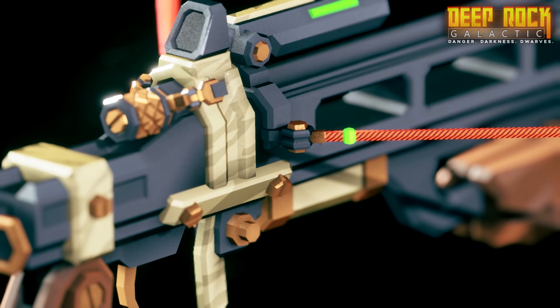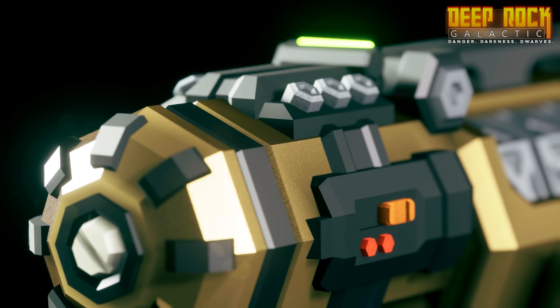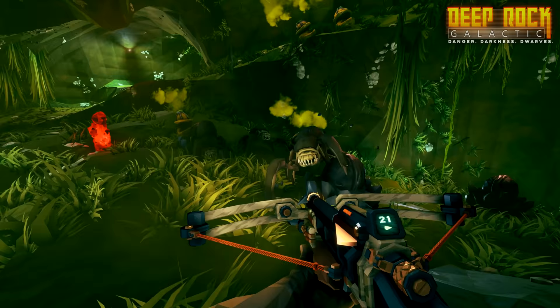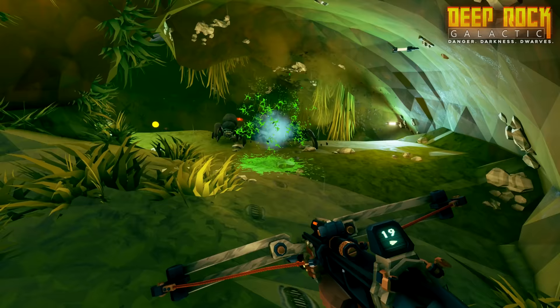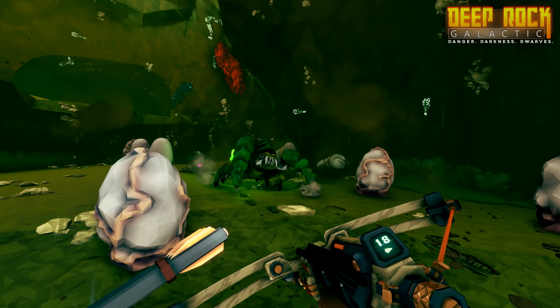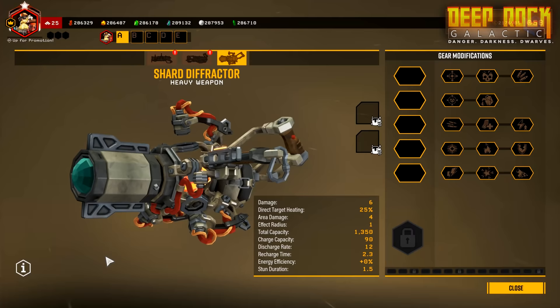All that aside, management is not sending you in to handle these new threats empty-handed. To complement the four new primary weapons introduced in Season 1, Season 2 brings with it four new secondary weapons. The Scout has picked up the Nishanka Bolt Shark X80 — an extremely versatile crossbow designed for large game, built especially to fire a wide selection of customized bolts: acid bolts, electric bolts, fire bolts, triple bolts — you name it. It is time to go hunting.